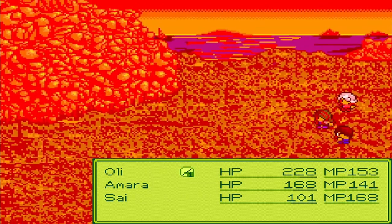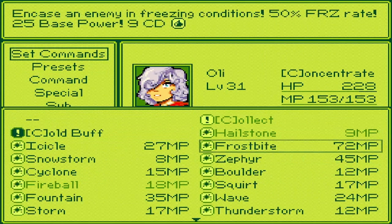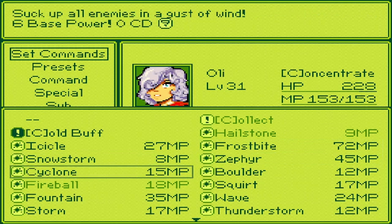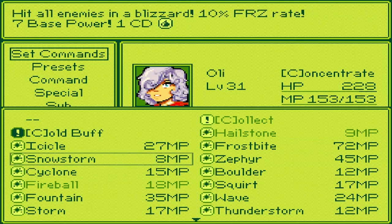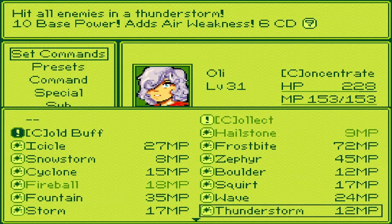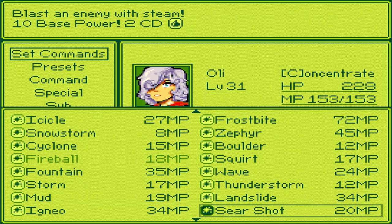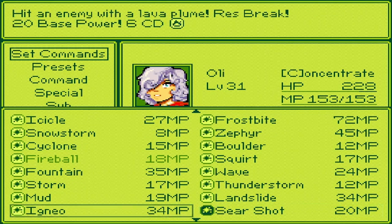I did get a few moons. Psy, Ocelain Frostbite - snowstorm. Is that 10%? I think that sucks. Oh here we go - smash an enemy with a storm cloud, 19 base power, and adds a weakness. Then thunderstorm hits all enemies in a storm. Land side, low speed - that would actually be pretty good. Size of level. Ignail. Not bad.